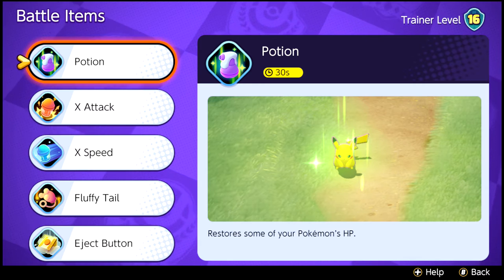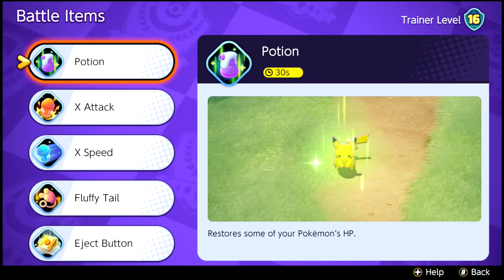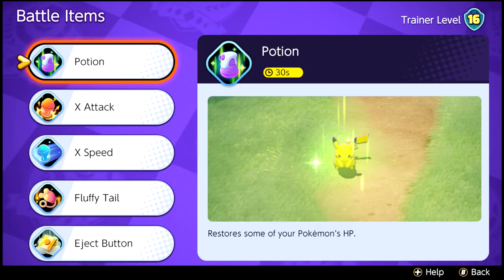First, equip Cinderace with items for battle. Use either the Potion or Eject Button as your battle item.